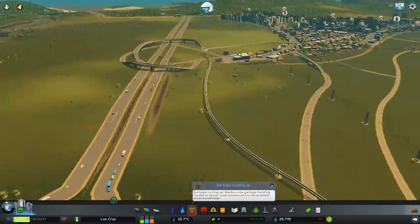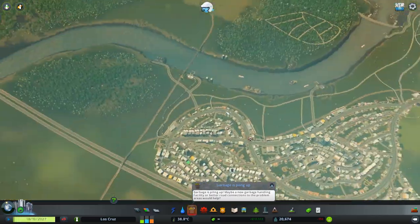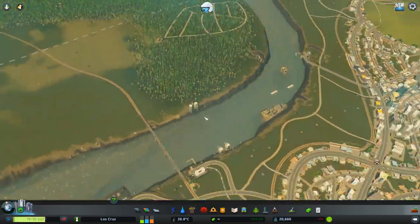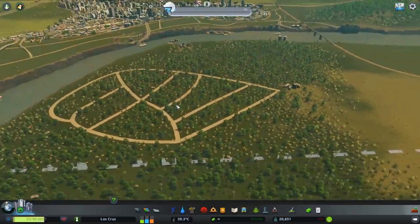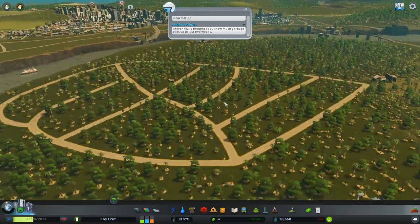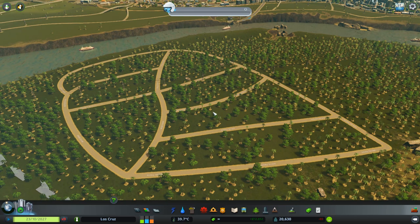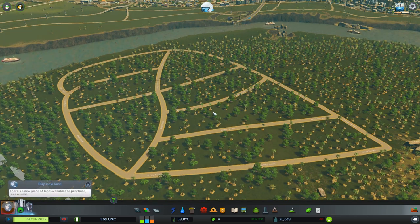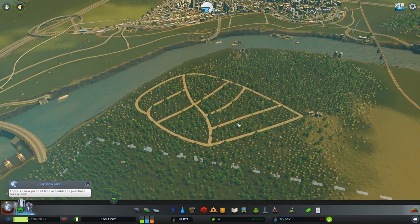So what I'm going to do to show you how you build a monorail — I've got a small little district over here that I'm going to start building up to be a new residential area, and I want the new mass transit DLCs to link with this location. This will be a pure area just for use by the mass transit links.